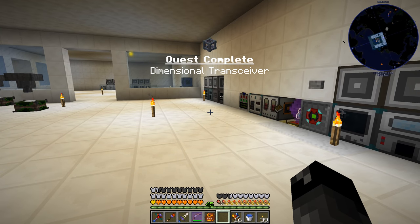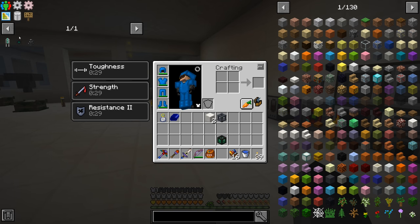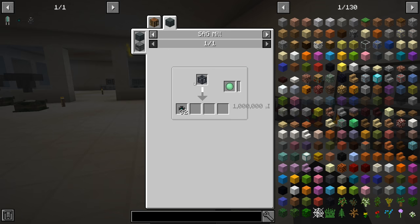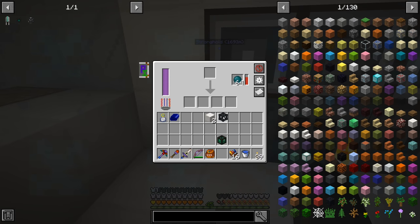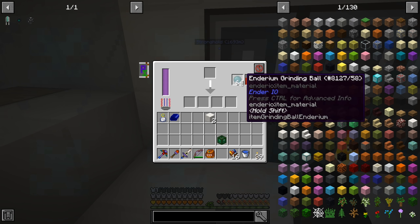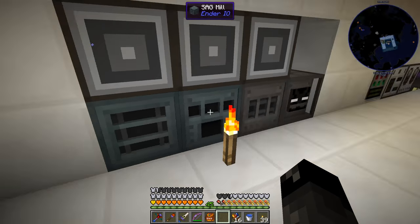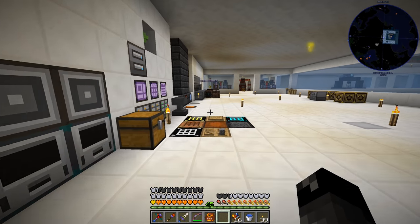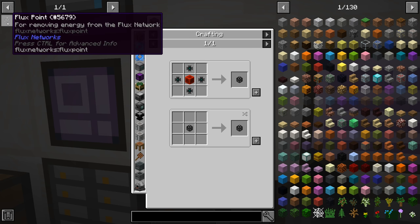Now we can take the dimensional transceiver and put it into the SAG mill to get 32 flux cores - this is what we've been waiting for forever. Just going ahead and doing it. Holy cow, how many grinding balls does this thing use? We get exactly 32 flux cores from that - no more, no less.